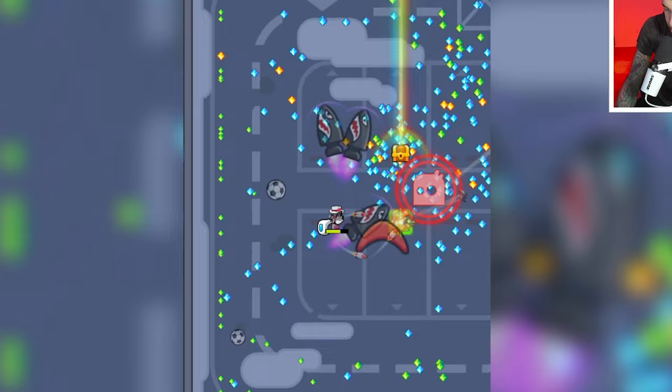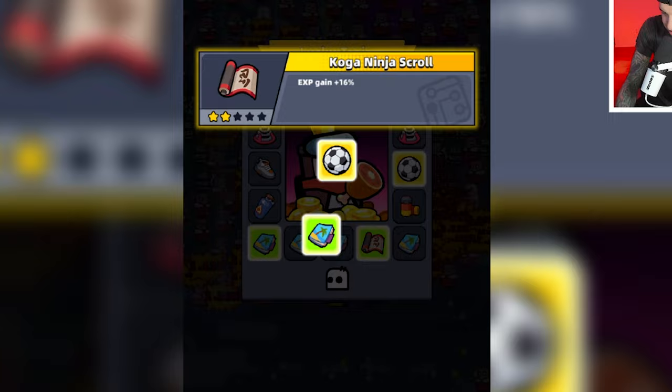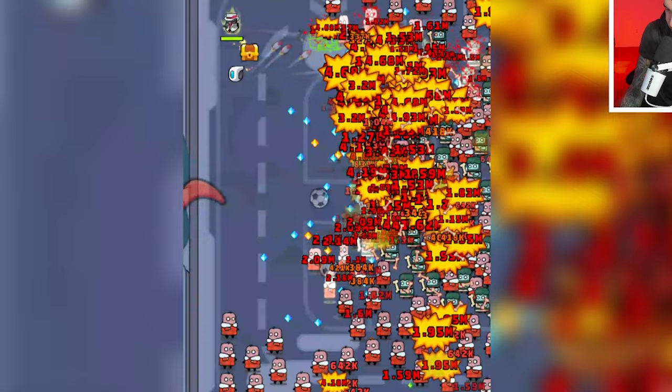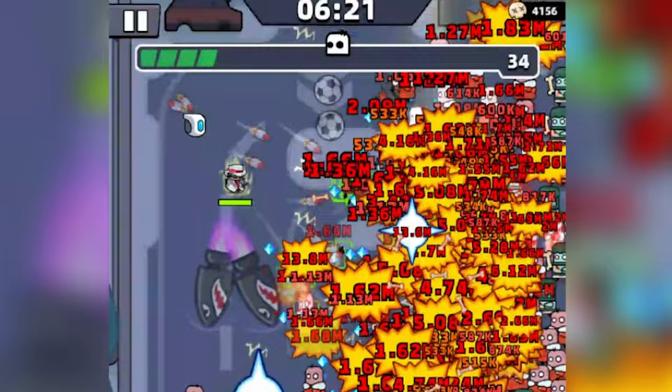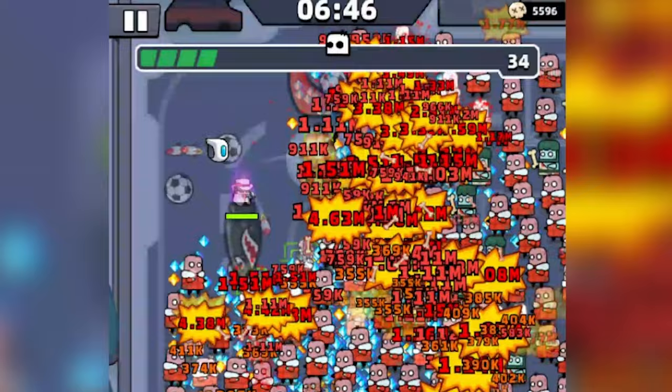Here comes another boss — the Crystal Levi-Thean. We killed it. Here comes another elite with a bunch of mobs. It's getting very crowded; they are pushing me into a corner. Let's run up here. Let's grab this Magnet. Here is the Supercell. Let's grab the High Power Bullet — maybe if we increase our attack we can handle these mobs. We killed that elite, then grabbed the chest. Here's another High Power Bullet. Save us, Sharkma Gun! We have not died yet. We can revive twice and will get a boost each time we revive, but we are safe so far.